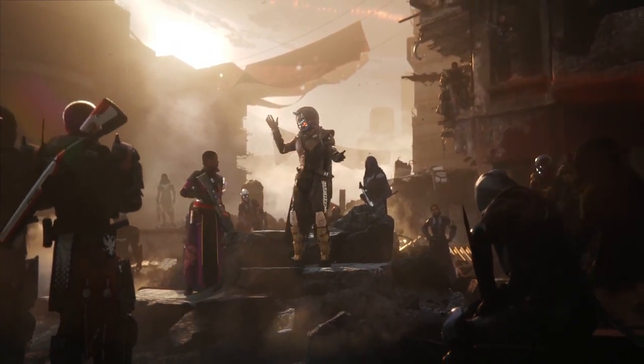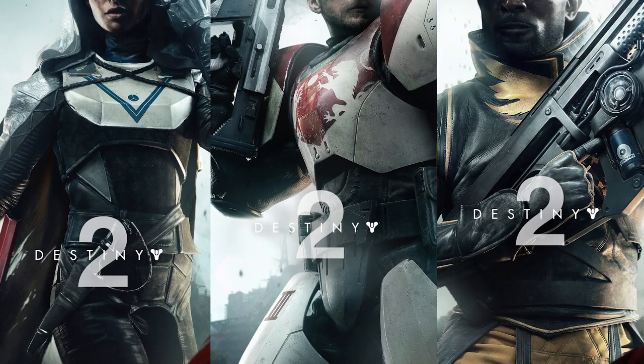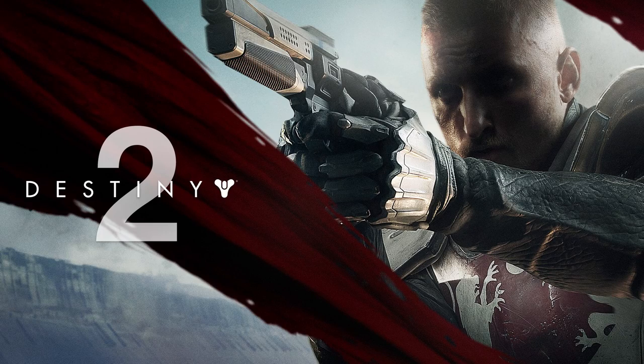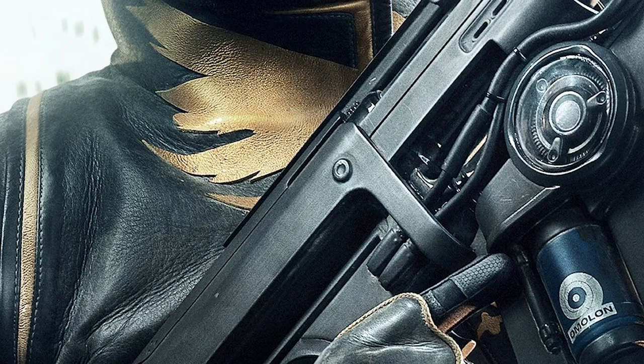Keep an eye on IGN for our own coverage of this event as details come in. This week, Bungie did release some images, giving us a closer look at the Hunter, Titan, and Warlock from Destiny 2. The Warlock can be seen wielding that Surrow shotgun we've all been salivating over. The Titan is holding a golden hand cannon. And in another image, the Warlock can be seen holding what we believe is that Amalan pulse rifle.